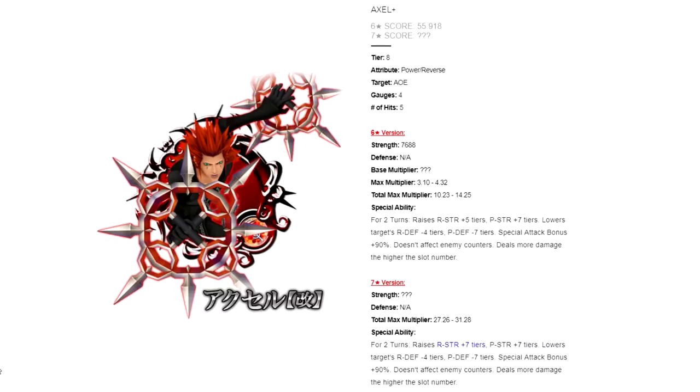Before I do any of that, let me go ahead and explain what he does in the first place. Axo Plus is a Power Reverse Metal Tier 8 AoE, costs 4 gauges, does 5 hits, has a total max multiplier at 6 star of 10.23 to 14.25, and at 7 star it's 27.26 to 31.28. His ability: for 2 turns, he raises Reverse Strength by 5 tiers, Power Strength by 7 tiers, lowers the lowest target's Reverse Defense by 4 tiers and Power Defense by 7 tiers, raises Guilt Bonus by 90%, doesn't affect enemy counters, and deals more damage the higher the slot number. The 7 star version is the same except the Reverse Buff increases from 5 tiers to 7 tiers.